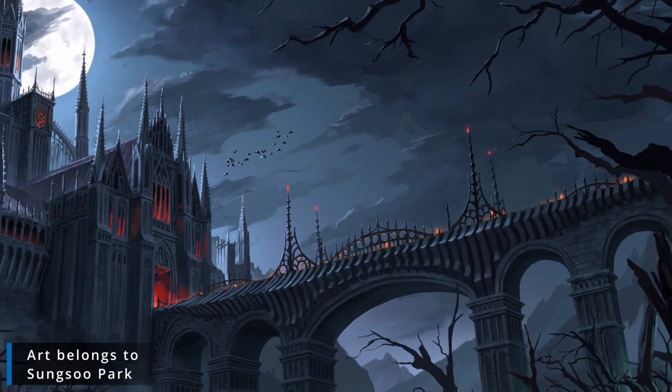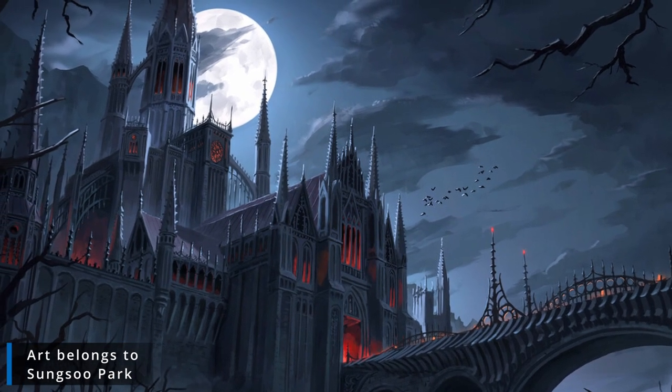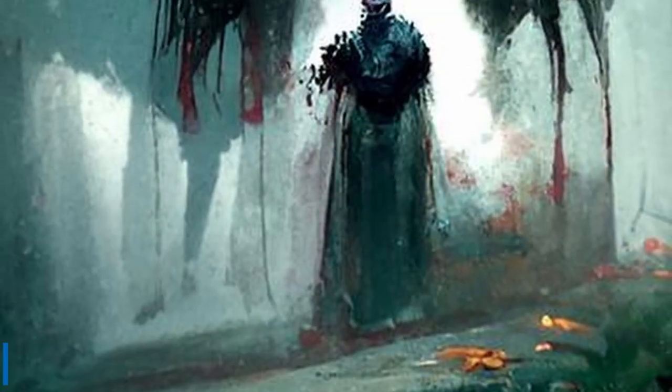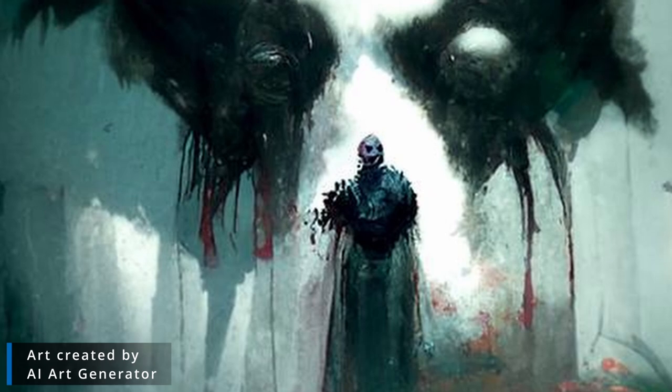The Nosferatu also tend to have large lairs, large estates, large mansions — whatever you want to call them. Because they've lived a very long time, they have been able to manage money, grow personal wealth, which they then use to buy large lairs and construct large mansions so that they can live their secluded life. The ultimate best deterrent is to not visit one of these lairs. Nosferatu will try to invite people to their lair, invite victims, and make their area more appealing, or give the appearance of appealing. It's easier to get people to come inside versus them going into someone else's home or property.